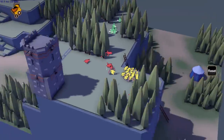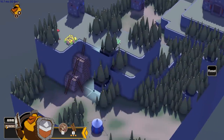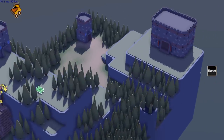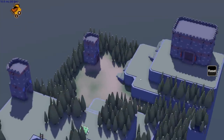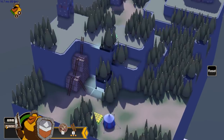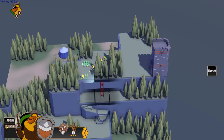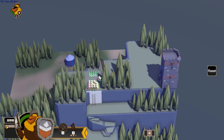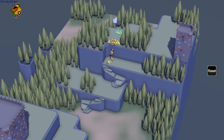Did we win? It sure looks like it — there's one guy left. It would be prudent to heal our guys. I can't control the green guys, so I assume the enemies will pop out of the castle and that tower. The last guy built a down-ladder — put it there, and voilà! Now we can just follow the ramps.